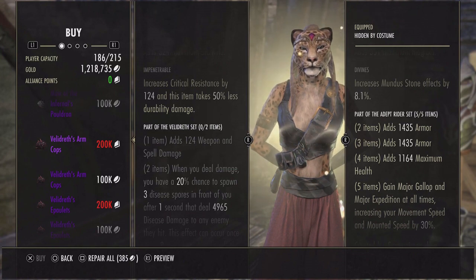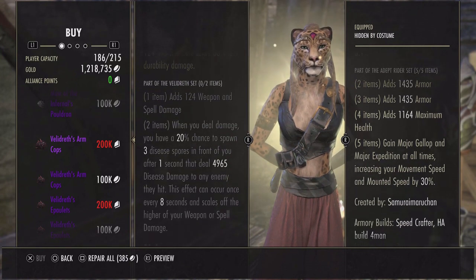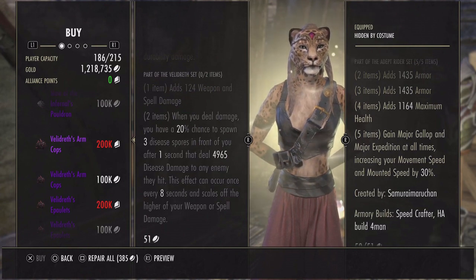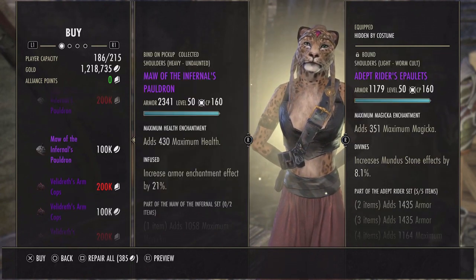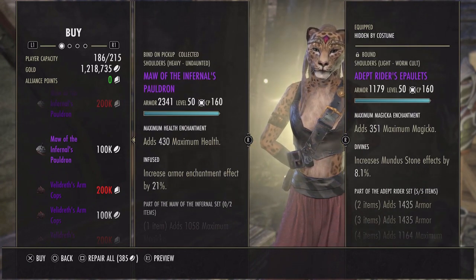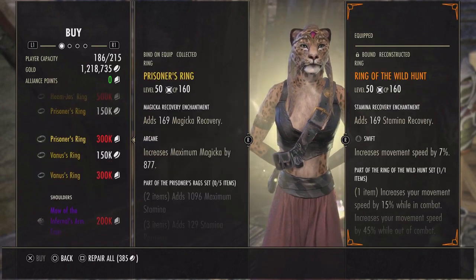We also have the Veladrith shoulders: weapon and spell damage. When you deal damage you have a 20% chance to spawn three disease spores in front of you after one second, dealing 5000 disease damage to any enemies they hit. This effect can occur once every eight seconds and scales off the higher of your weapon or spell damage. Maul Infernal is really good for sorcerers — if you don't have it and don't want to roll for shoulders, it's definitely a must-spot this week.